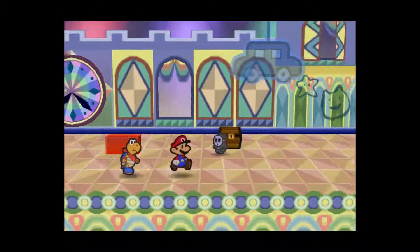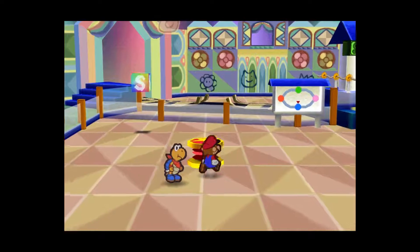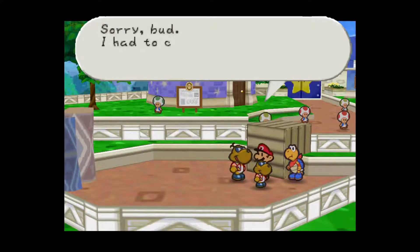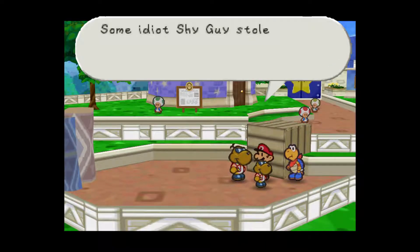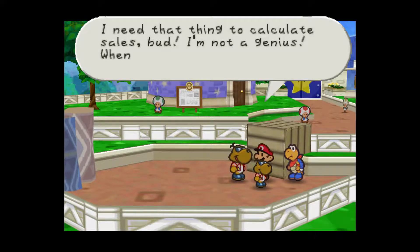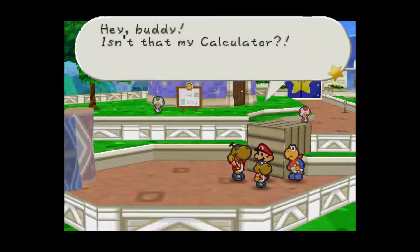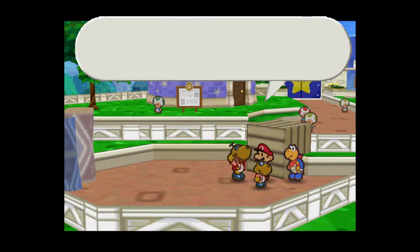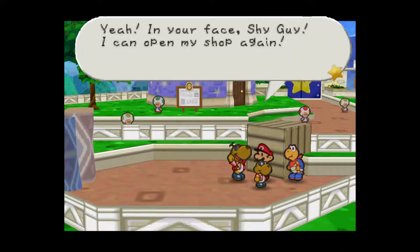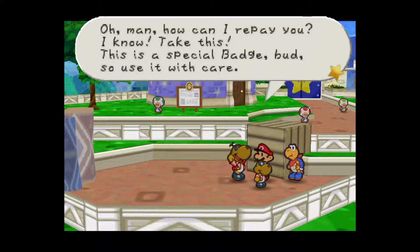However, the way I planned it out, you actually get a cake for free — you use that to proceed through a certain point. So I'm transitioning to bringing the calculator back. After you return it to him, he actually has badges for sale, including some new ones. Because of my low coin count I can't really get anything. After that I go use the inn again and then that's the end of the video.